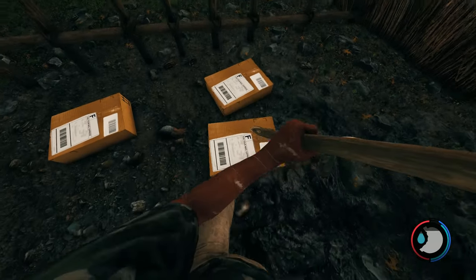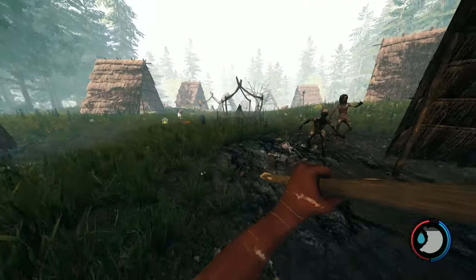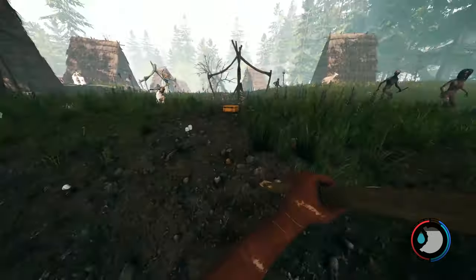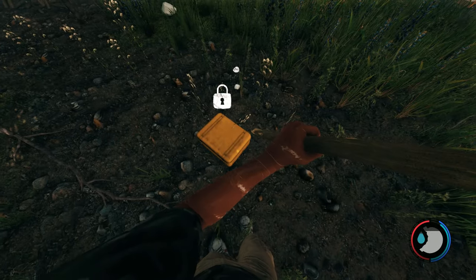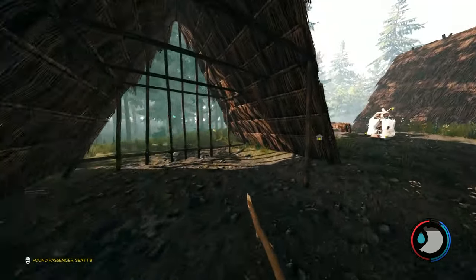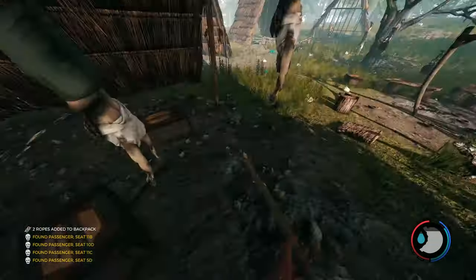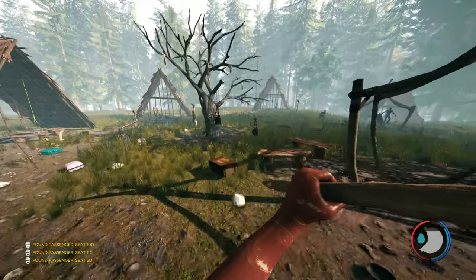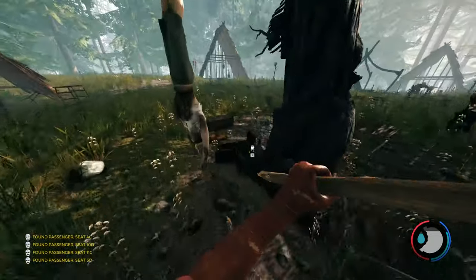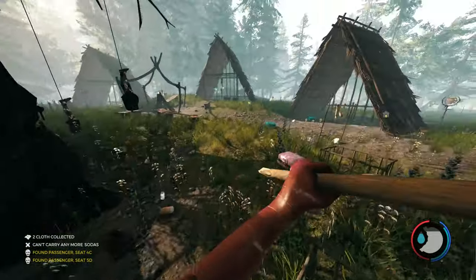I'm already maxed out on cans of soda — got ten. You really don't need water when you've got this much soda nearby. These are circuit boards, used to make bombs, though dynamite is better. These hold flares or modern arrows — these ones are flares. Check all the huts but don't spend too long here. Grab any rope you see. There are two more boxes of soda and another in the middle. The soda all respawns when you save and exit.